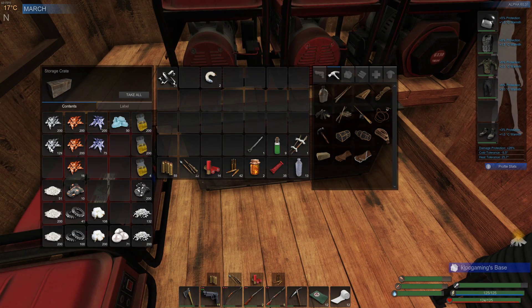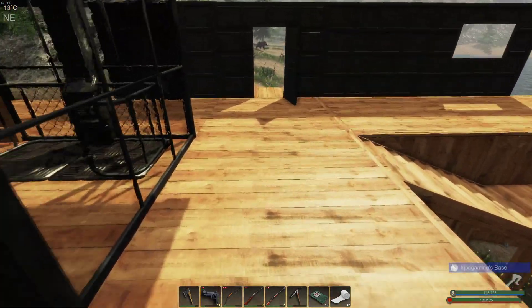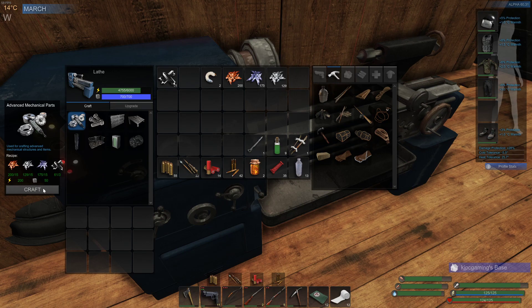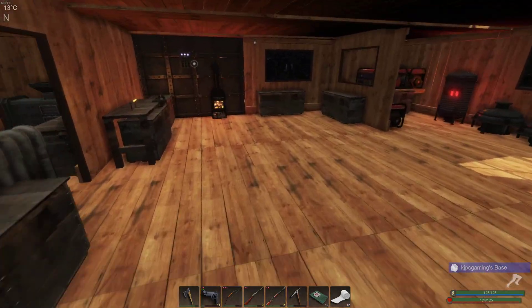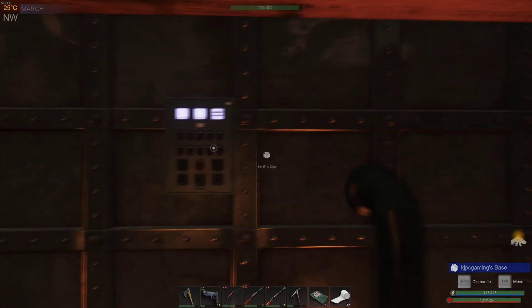I'm going to take the big stack and split that — so that's 129. We also need two of those, and we also need regular crystal for some parts of this, but not for this part. We need six circuit boards, twelve plates, and twenty scrap.